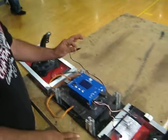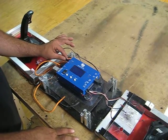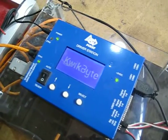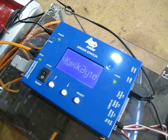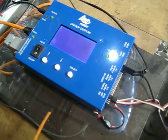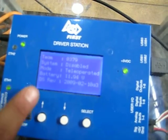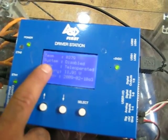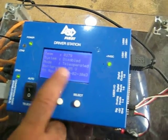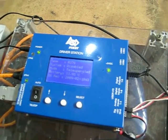Over at the control board for the driver's station, this right here is your power to your driver's station, which obviously goes to where power reads. Now the control board is getting power and it's starting to load up. As you see, the very top reads your team number, the system is currently disabled, the mode is tele-operated, battery voltage, and this is the revision of the software that's installed on the controller.